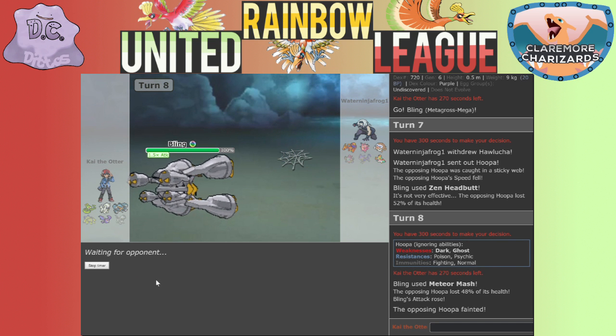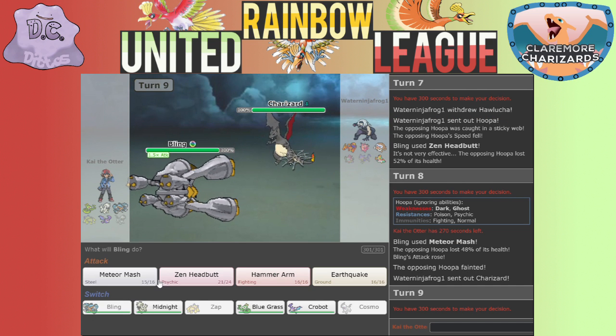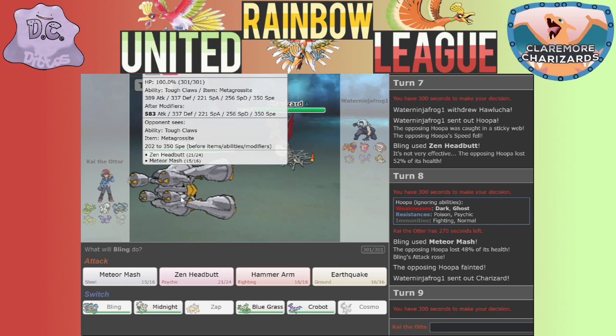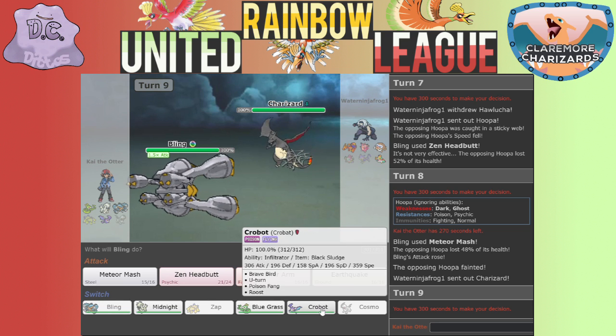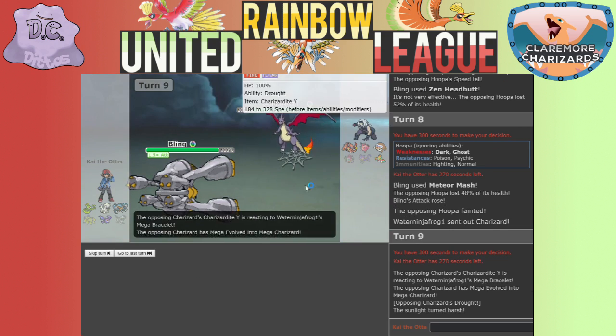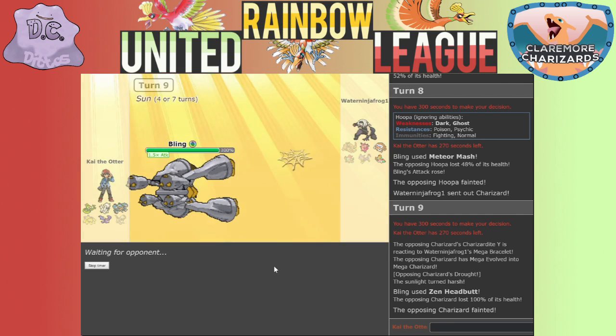Meteor Mash - done! Awesome, and I raised my Attack! Couldn't have gone better - thank you Bling. Okay, Charizard! Now this could be bad because if it Mega Evolves into Charizard Y, Earthquake can't hit it; if it evolves into Mega Charizard X, Earthquake also can't hit it. I don't know if I can take one hit. I'm going to go Zen Headbutt. Good thing I didn't go for the Earthquake - yes! That was so lucky!